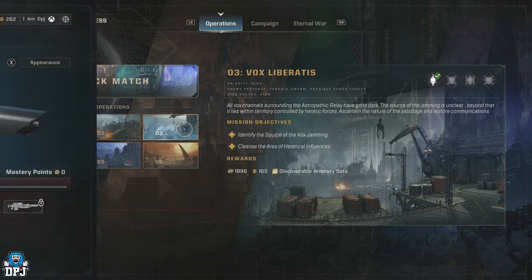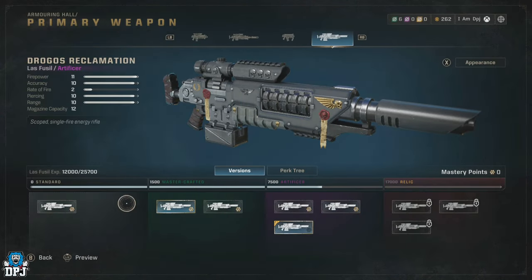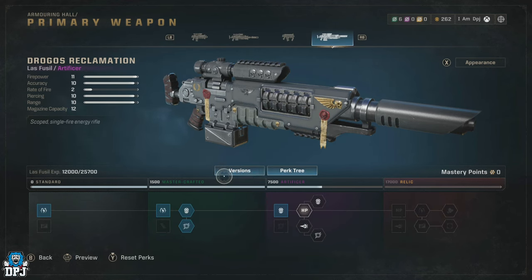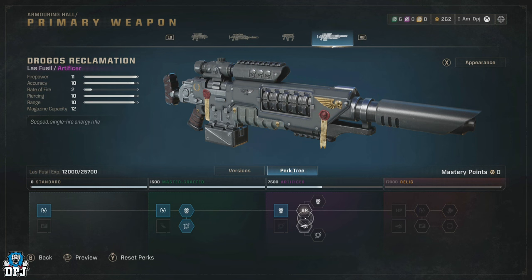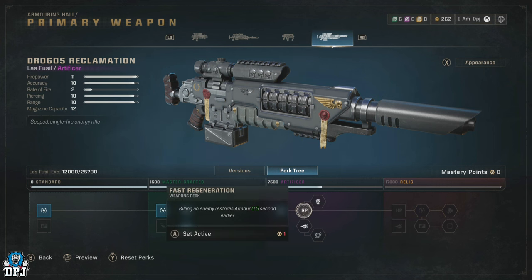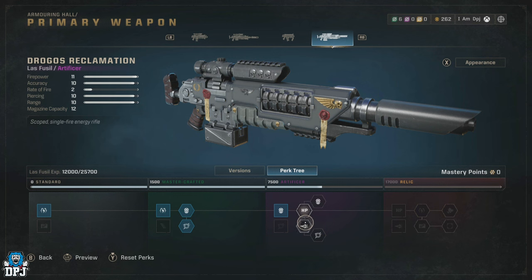In doing all of this, you now have access to the different versions of your weapon. Looking at your perk tree on that weapon, you will notice that the sections are now unlocked for you to apply perks to — the Standard, Master Crafted, Artificer, and Relic sections we just spoke about. But to apply the actual perks within these sections, you need to work from left to right, and you also need those mastery points.